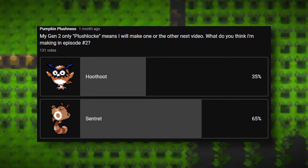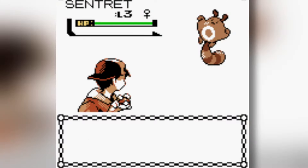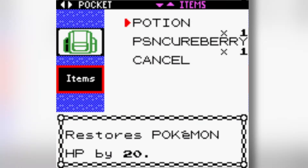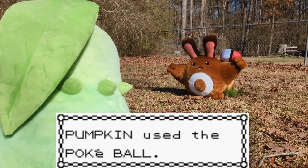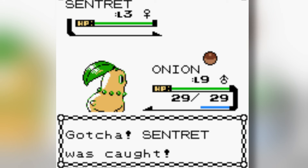I did a poll asking what you think I'd run into next, and looks like most of you are right — it's a Sentret! I really don't want to accidentally knock it out, so I'm just gonna throw a Pokeball right away. That was really easy!